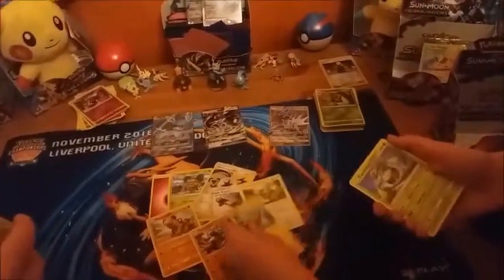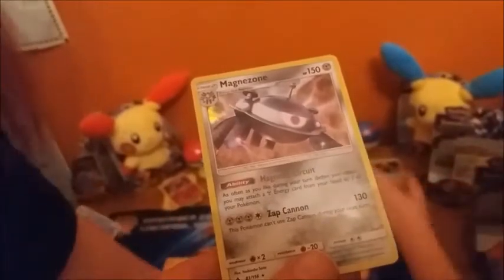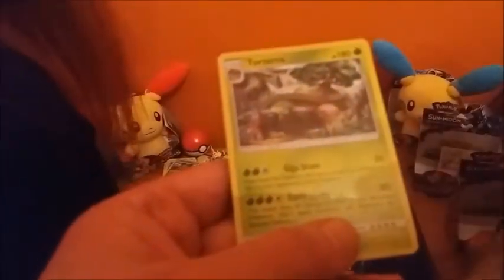Hippopotas, Clefairy, Shinx, Carnivine reverse, and Magnezone - that's actually really cool. Magnezone was getting played a lot this morning. Its ability: as often as you like during your turn before your attack, you may attach a Metal Energy card from your hand to one of your Pokemon. Also Torterra - Earthquake does 20 damage to each of your own benched Pokemon but hits for 180, and Giga Drain heals from this Pokemon the same amount of damage you did to your opponent's active Pokemon.